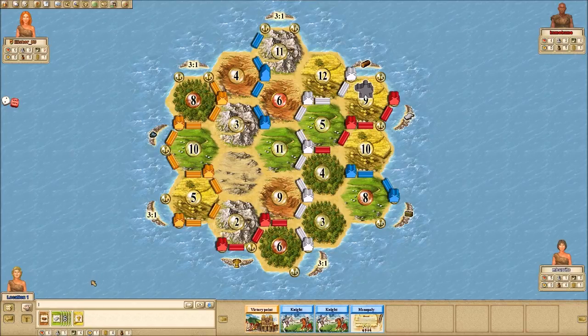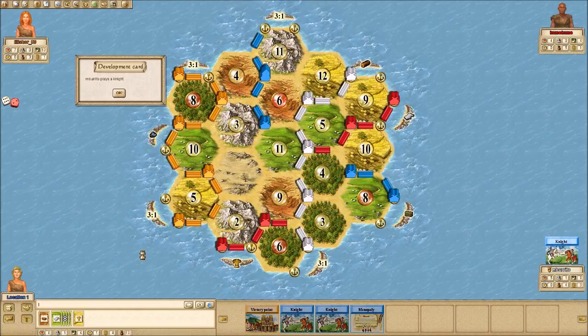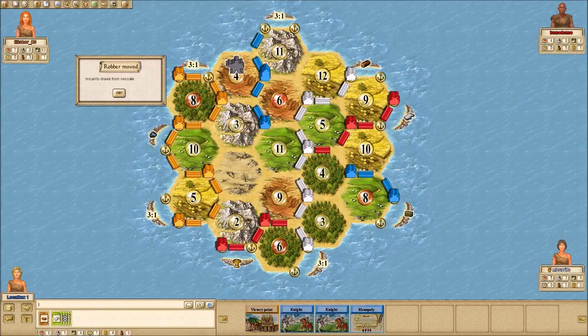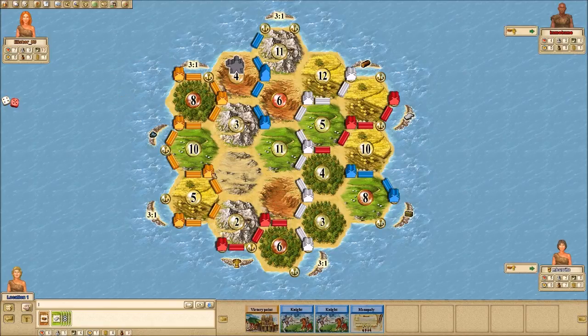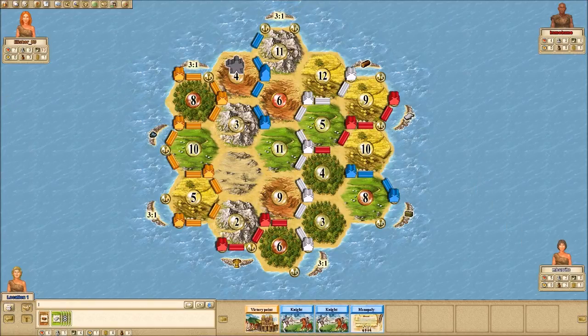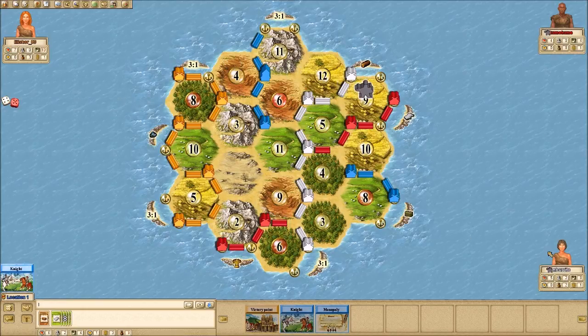Orange rolls an eight and extends her roads to ten roads. She's still got that hidden card which could be a point, so she could be at eight. White plays another knight — she's at two knights. I definitely can't let her take army, that would be a disaster. She steals from me, so I'm going to have to play my knight. She trades her bricks for a development card and could get army. I've got to play the knight, giving me two knights. Put it back on that nine — take from white.